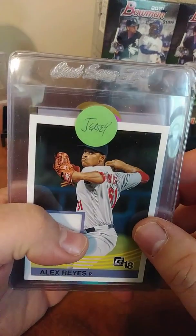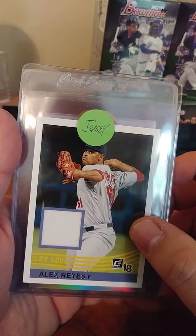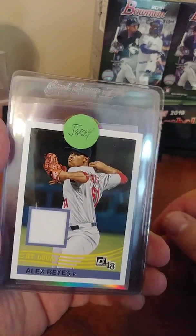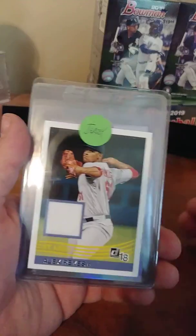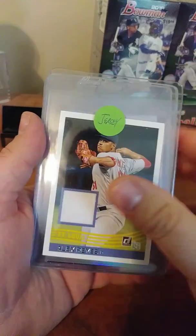They're in card saver 2's. First card up: we got a jersey card of Alex Reyes out of 2018 Donruss. A jersey card — that's cool for three bucks.